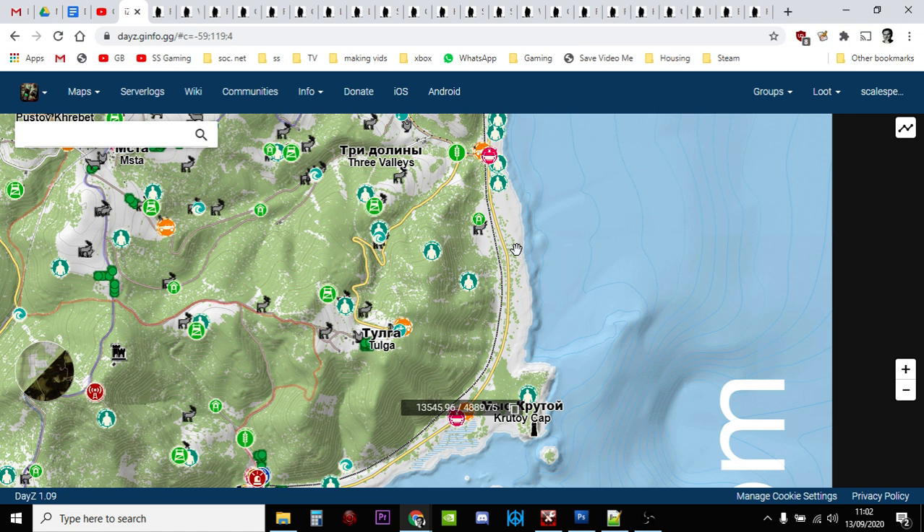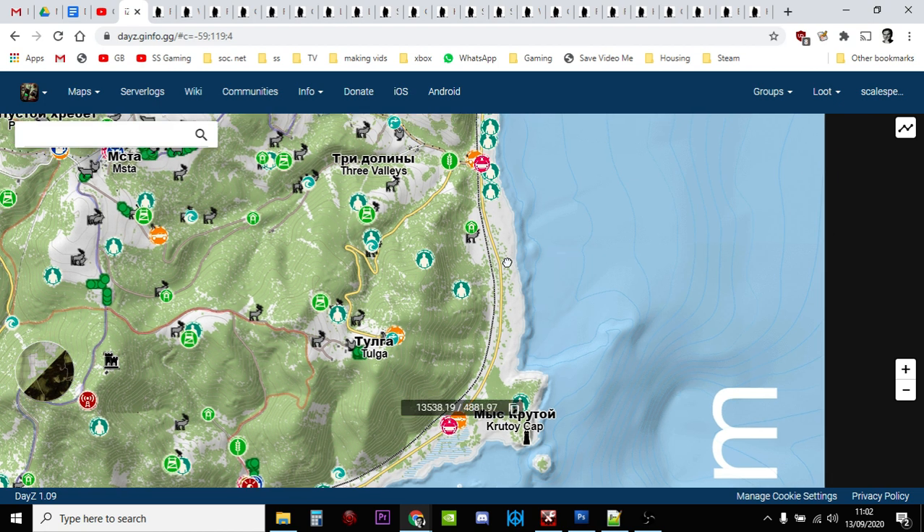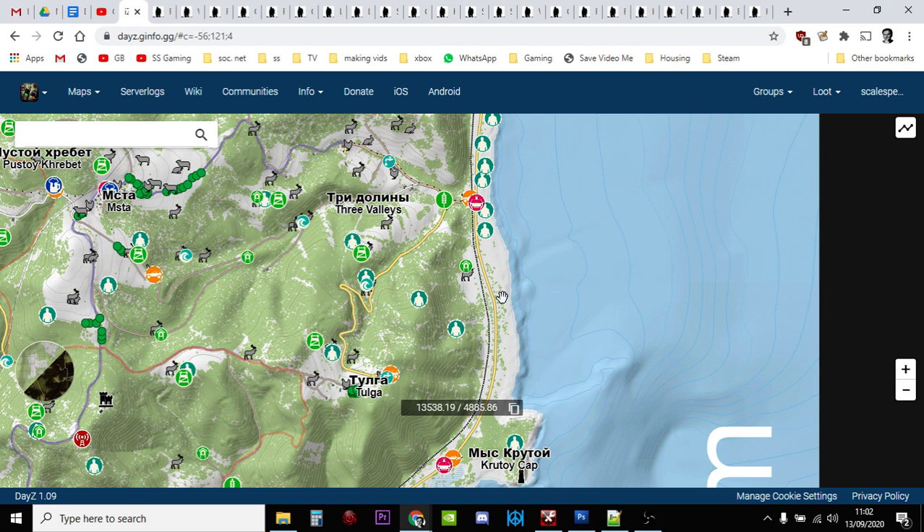Your immediate priorities in DayZ are food, drink, some sort of sharp implement you can use as a weapon and to open cans, a backpack, then better clothes — and also to figure out where you are. As you're running along, try and keep an eye on the road as well, because what you're looking for are road signs.